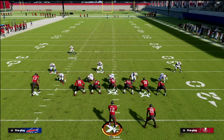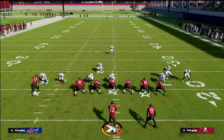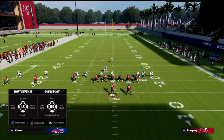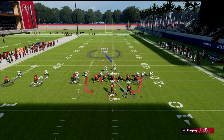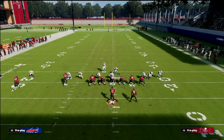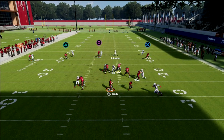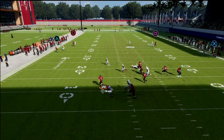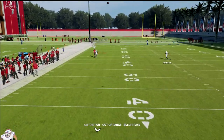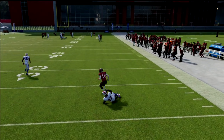The beauty of this blitz is not only the good pressure you're going to generate, but by showing blitz you also get great press coverage. You get really good contain on the right side and also on the left side. For example, if they try a PA Counter rollout, they'll instantly shed and be forced to throw it up — giving you a nice Cover One style of defense.